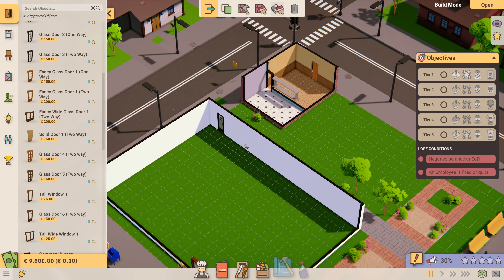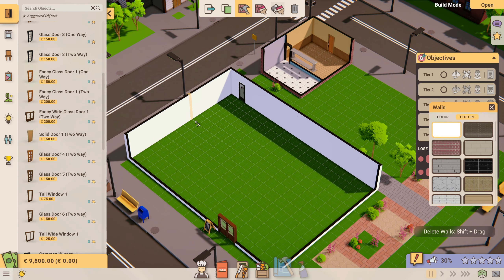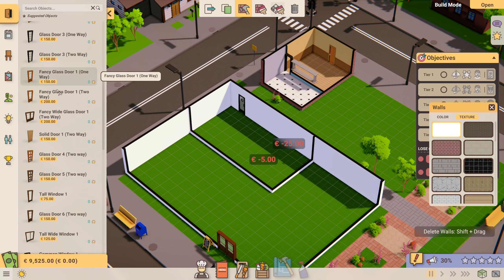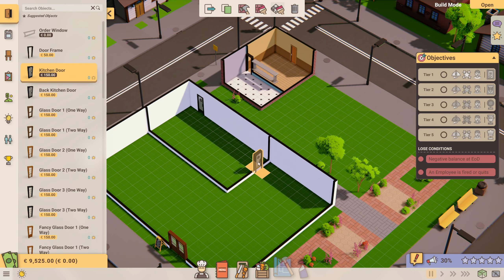Free play was a new addition the day I got the key and having spent some time with it I was really impressed — it had its own set of objectives in tiers which you can push towards. I had feared it might be very bare bones with no real aims in sight, so props to the dev team on that one. Free play has three difficulty levels and also a custom option, so you can set things like starting cash, failure options, and what kind of restaurant it will be and how fussy customers and staff are.